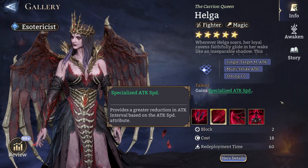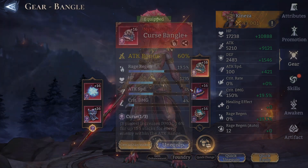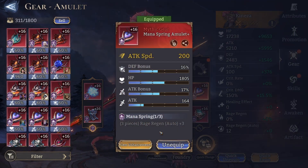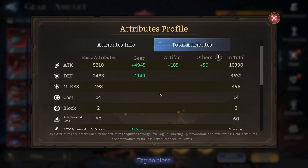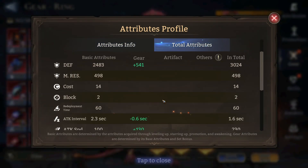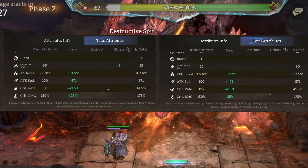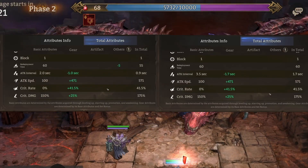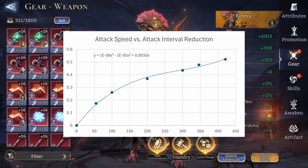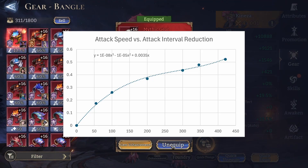Another example is Helga, who gets a higher attack interval reduction from attack speed. To understand if crit damage or attack speed is better, we need to first understand how attack speed scales. I took some data points by varying the attack speed on one of my heroes and noted down the resulting attack intervals. From this, I calculated the percentage by which the attack interval was reduced. I found out that every hero with the same amount of attack speed has its attack interval reduced by the same percentage. We can also see in this graph — where attack speed is plotted on the x-axis and the percentage reduction of attack interval on the y-axis — that the more attack speed a hero has, the less effective it becomes.